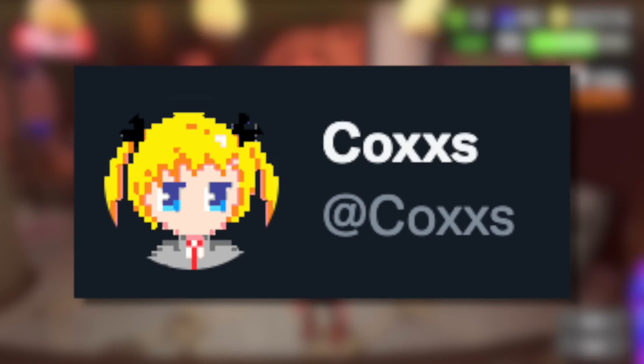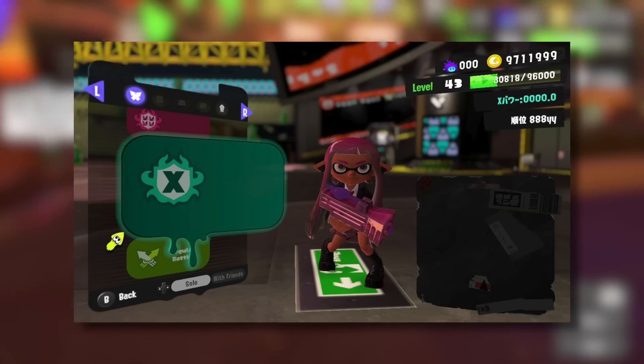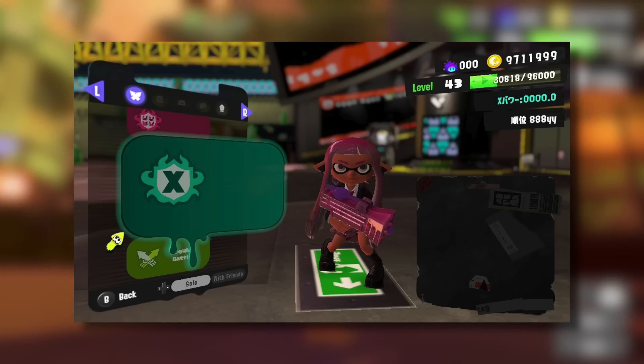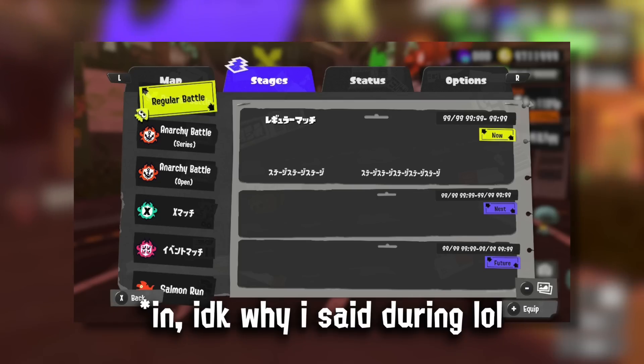Cox has shared how some of the upcoming modes will look in the lobby, such as X-Battle and League Battle. You can see here how you'll be able to select them and what it should look like, but keep in mind that this is currently unfinished within the game and not fully intended to be seen this way.